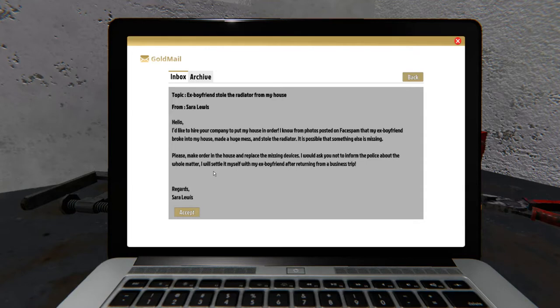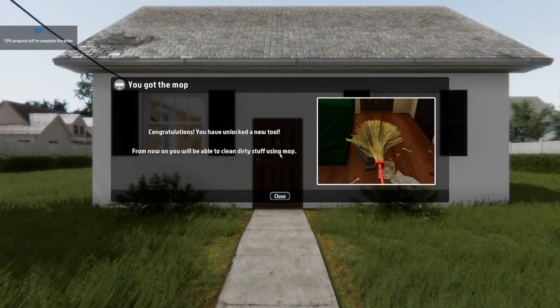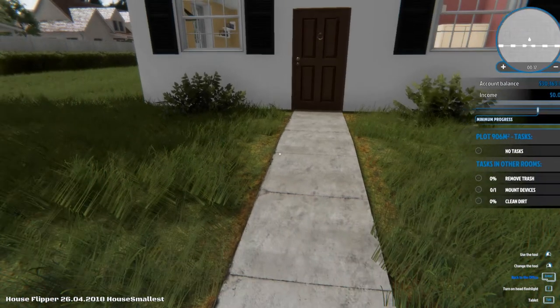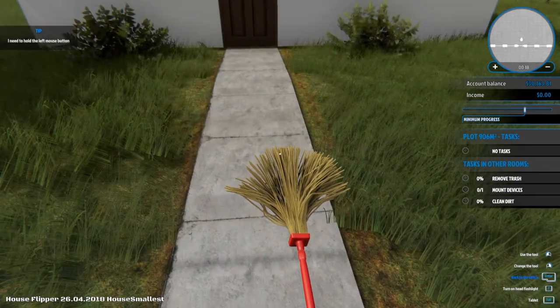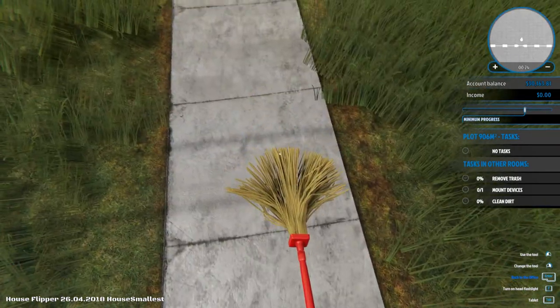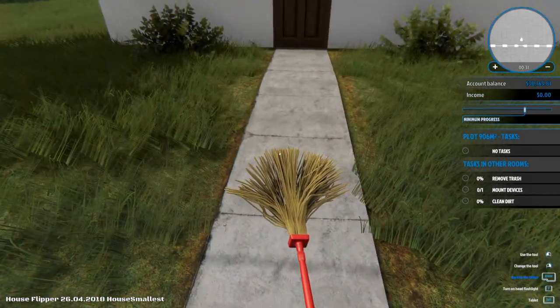Interesting. I'm going to break into the house of my ex-girlfriend and steal her radiator so she'd be really cold — I don't know, that's a bit interesting. Anyway, let's accept. Congratulations, you have unlocked a new tool. From now on, you'll be able to clean dirty stuff using a mop. So we've got a mop — let's take a look at it. It doesn't really look like a mop, it looks a bit like one of those brushes, but let's not split hairs.